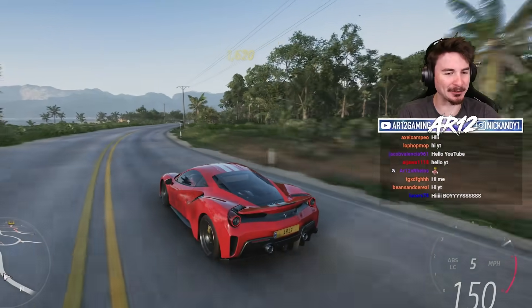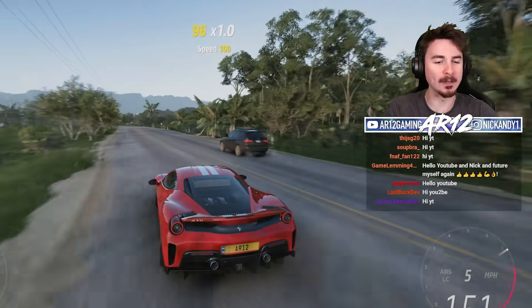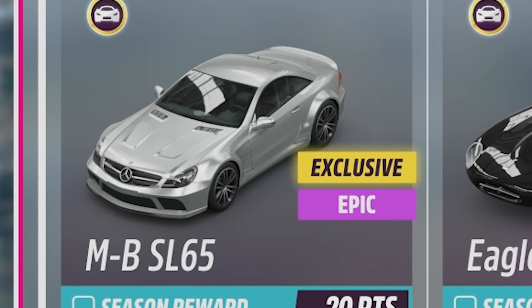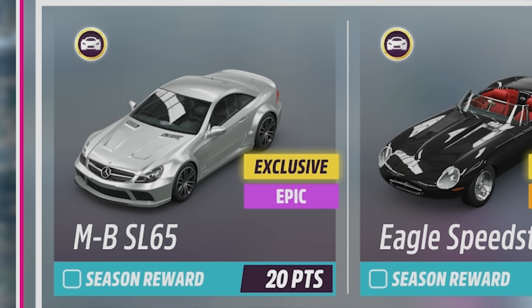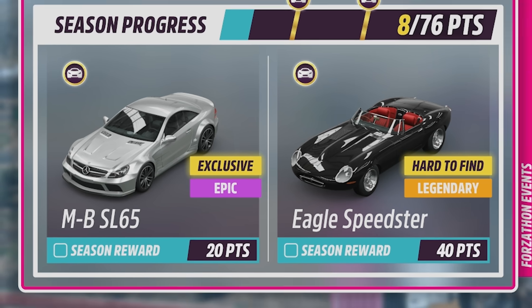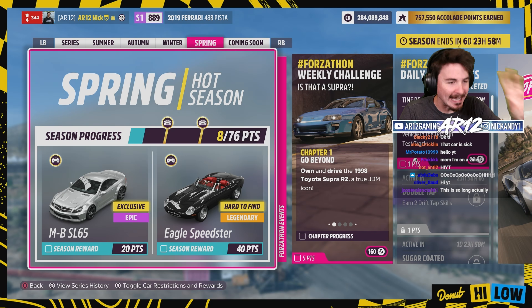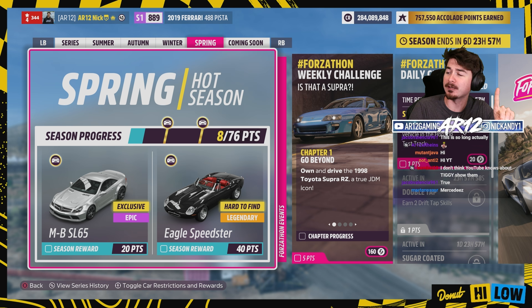Welcome back to Forza Horizon 5! It's another week in Mexico, and this week is a classic. The Mercedes-Benz SL65 Black Series is here. All we need to do to unlock the thing is get 20 points in the spring season, which should be pretty easy.